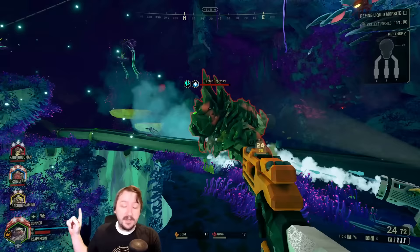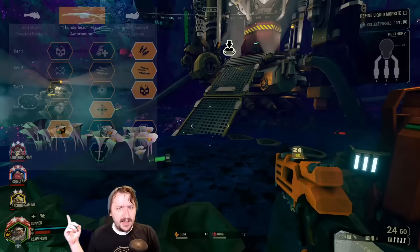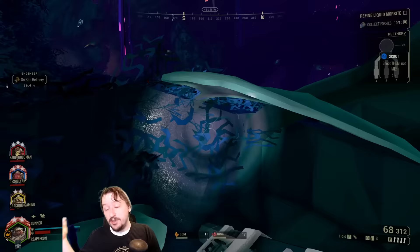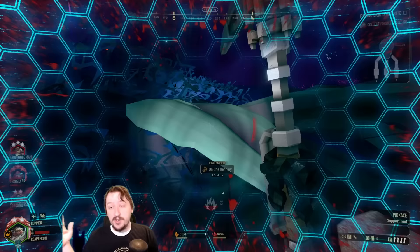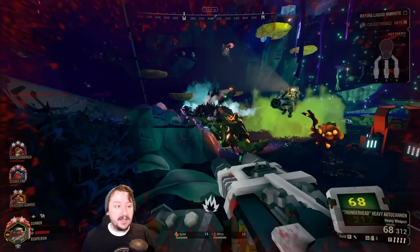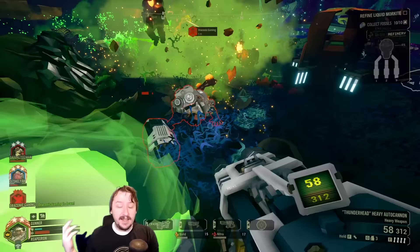For our next overclock, we have Splintering Shells. Splintering Shells is a clean overclock that just gets us more area damage and a larger AoE. You can build this however you'd like. The way I built it: extra ammo, higher minimum rate of fire, more direct damage, more AoE, more damage, and full rate of fire. This is more for direct damage than AoE damage, but you could build it for AoE, rate of fire, or a mix — all of them are really good on the Auto Cannon.